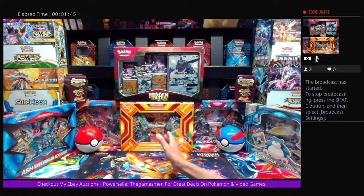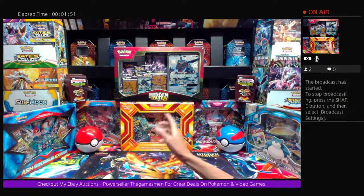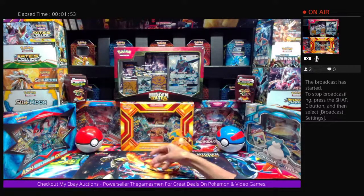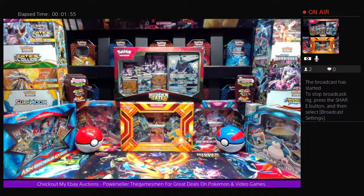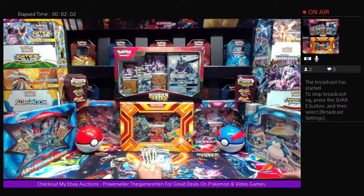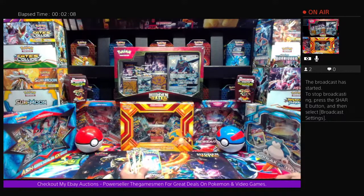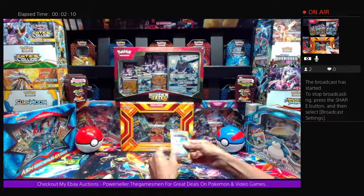Today we're going to open up a few Dollar Tree packs and then go right into Hidden Fates. I'm going to be gaming a little bit, so I want to leave some time for that without having a long drawn-out video. Got a couple of Dollar Tree packs going into the Cosmic Eclipse. Didn't even title it — just leaving a little suspense on what we're opening.